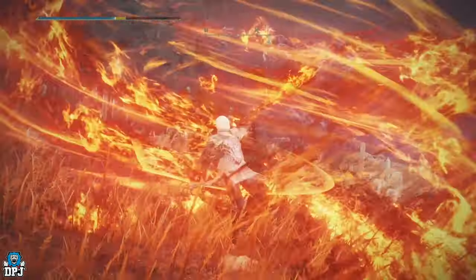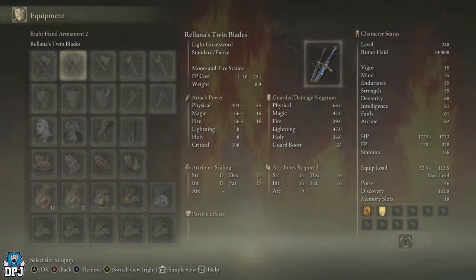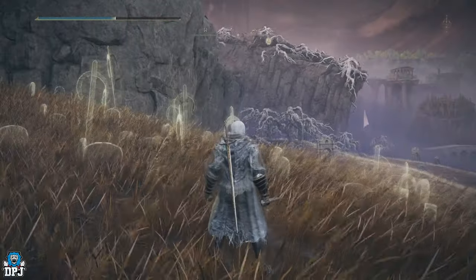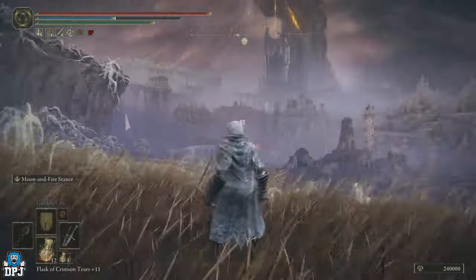The weapon itself is called the Relentless Twin Blades — it's a light greatsword that scales with strength, dexterity, intellect, and faith. The requirements are 13 strength, 16 dex, 16 faith, and 16 intellect. It is a single-handed weapon but can also be two-handed.